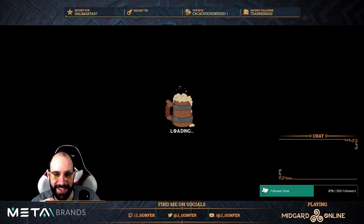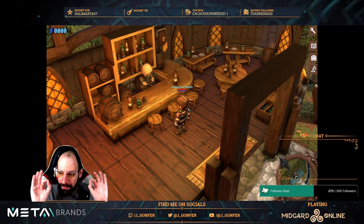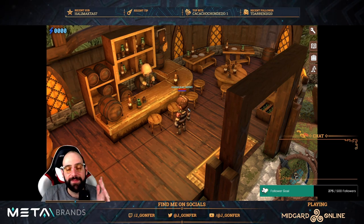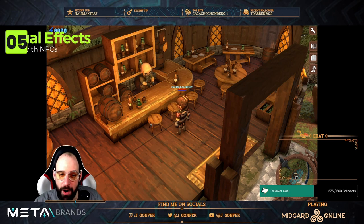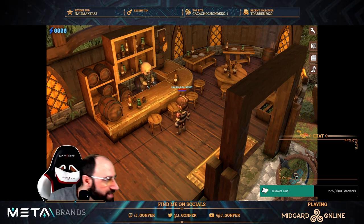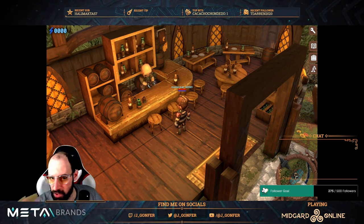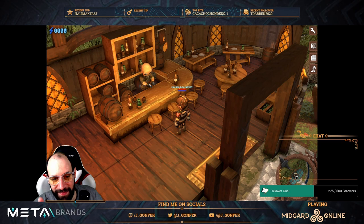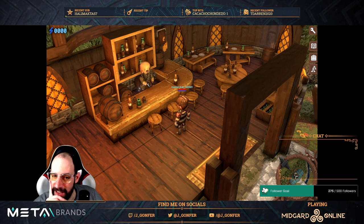This animation with the beer jar is so cool. There are many new things since the first early version. If you were playing in the last versions, you already saw the barman here working and waiting for you. Also, if you place the cursor on the NPC, there's a hover effect — you can see a little sword cursor — and it shows a highlight on the character. I think this effect is new and it's so cool.